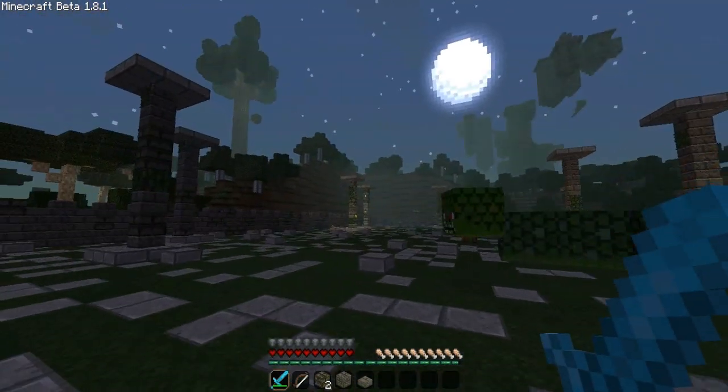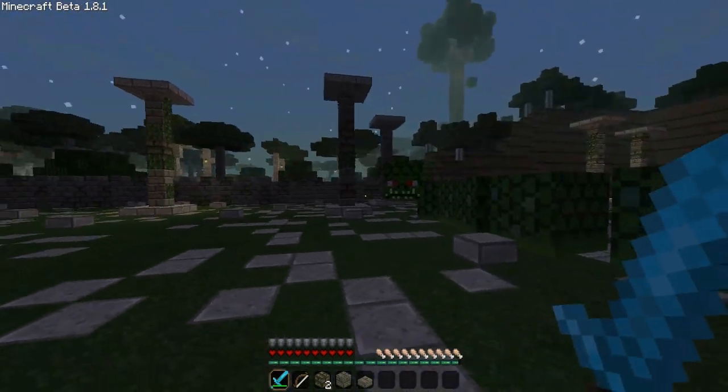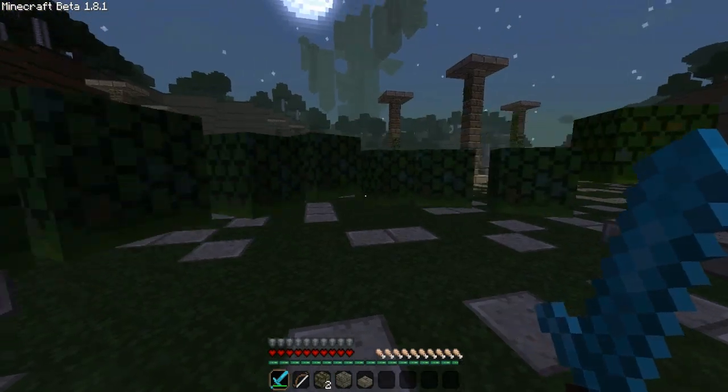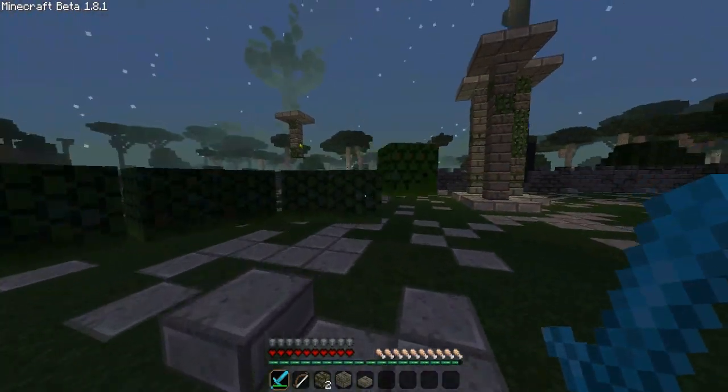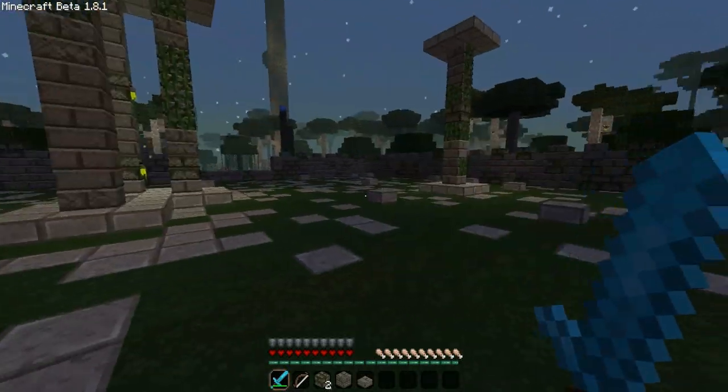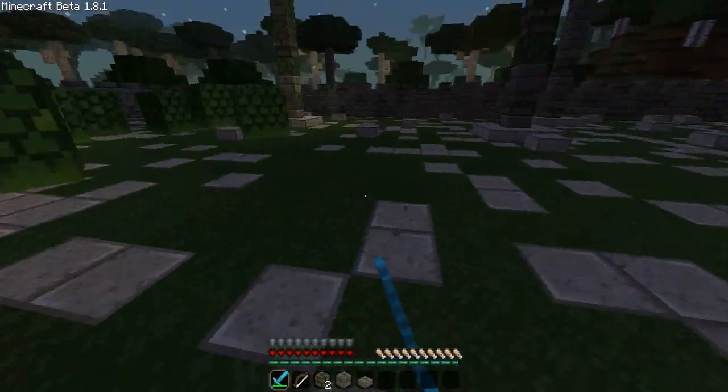I imagine these pillars are for actually fighting him. Being that I have my damage off, he won't do any damage to me. But he is said to be incredibly powerful. I'll quickly try to catch up to him. It's kind of like Legend of Zelda where you kill his last segment.